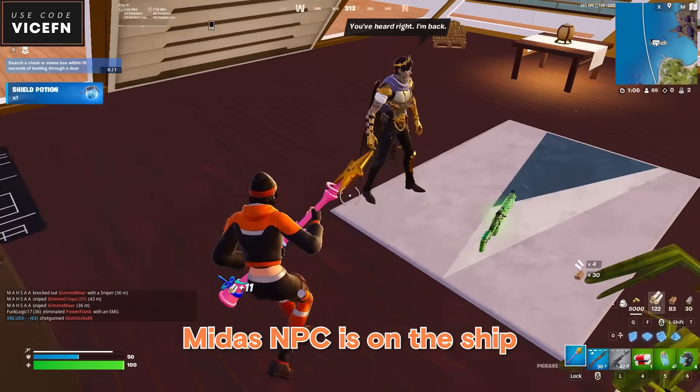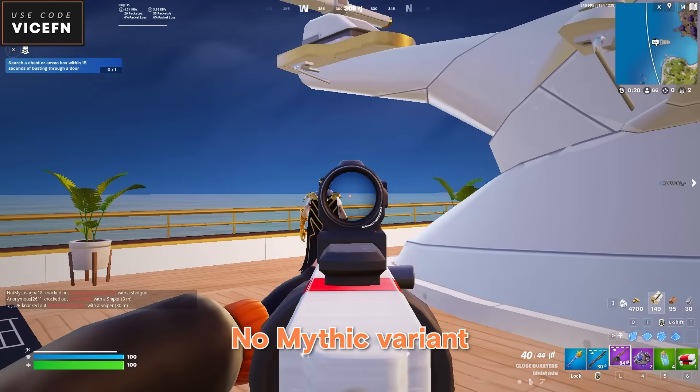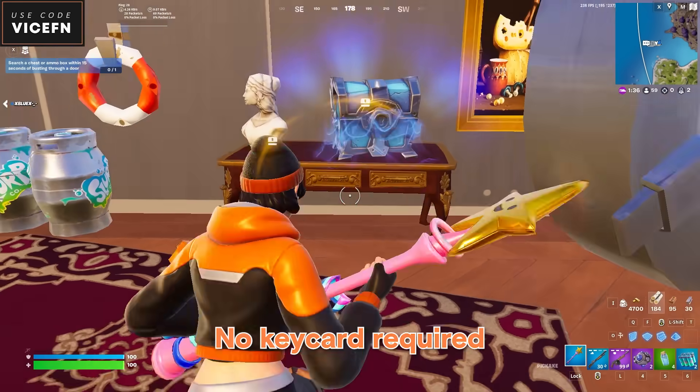Now coming to the main BR changes: Midas is now on the ship. He only sells a purple drum gun — no mythic one — so there's no point killing him. Also, the vault here is already open, which means there's no keycard.